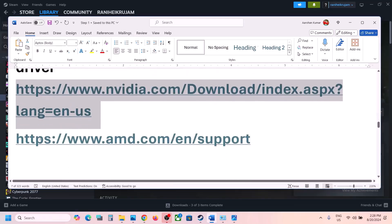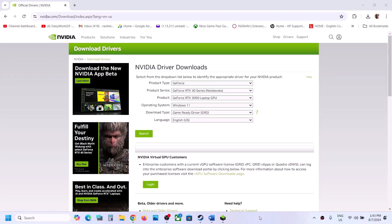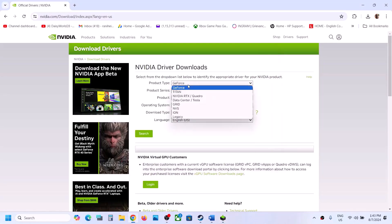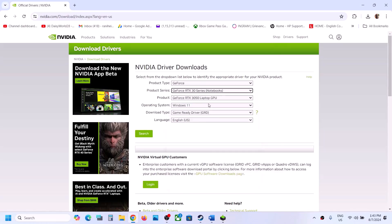The next step is to perform a clean installation of your graphics driver — this is important. If you have an NVIDIA card, go to the NVIDIA website; if you have an AMD card, go to the AMD website. On the NVIDIA website, select your product type, series, and graphics card.